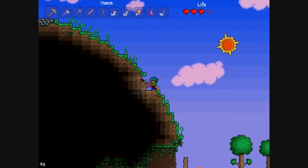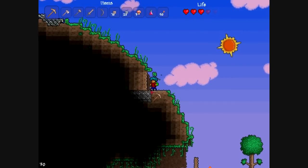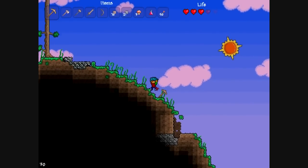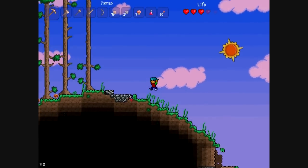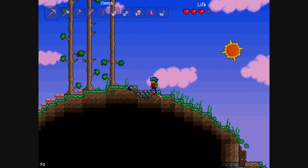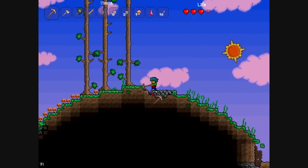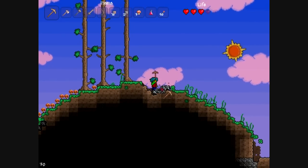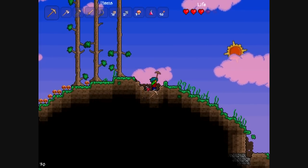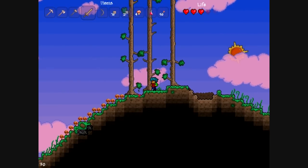Here's some iron — and up here we encounter another new ore. This is silver ore, and it is above iron in the progression. It can be used to make tools, armor, and weapons later on.